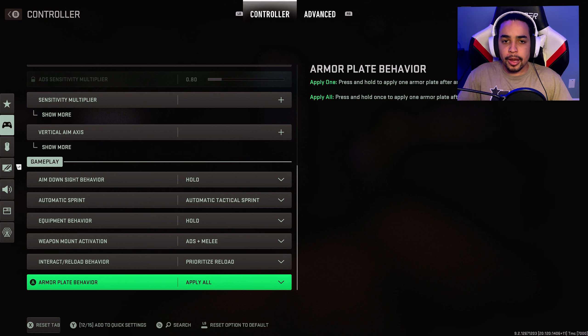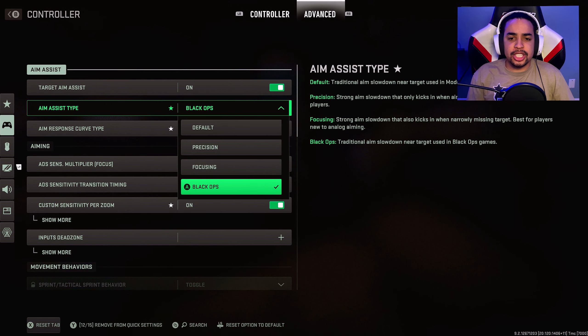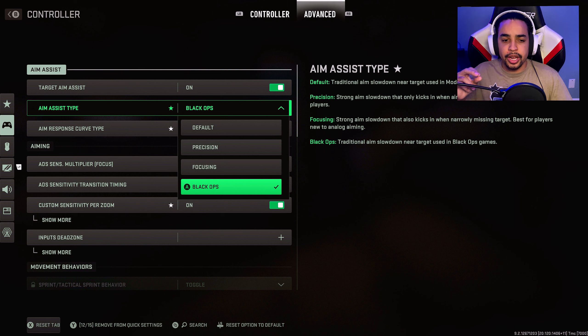For the armor plate behavior, I went to apply all. For the aim assist type, I went to Black Ops. You guys can keep it on default. Run Black Ops or default if you plan on running regular weapons, but if you plan on using snipers, you can go with precision or focusing. Precision and focusing only slow down on the player, while Black Ops and default slow down when you're near the player.